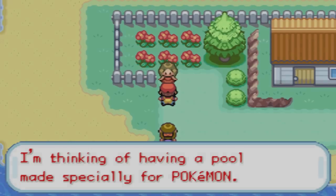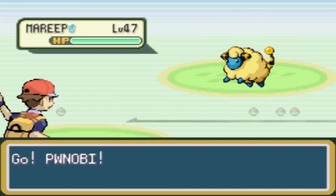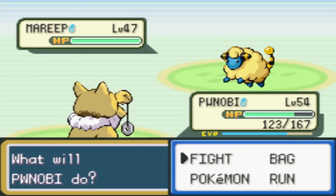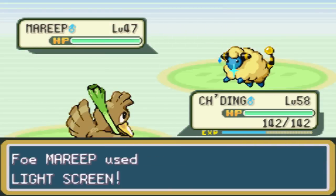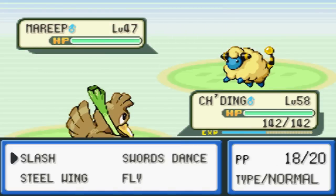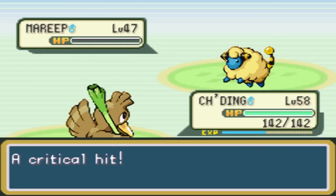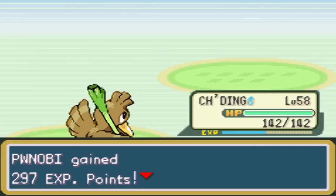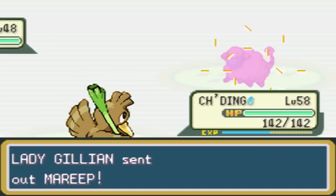I don't remember which one it is for us. We got Squirtle at the start, so I'm not sure which one it is. She's thinking of having a pool made specifically for Pokemon. Why does this matter? This is a Marill - it's Electric. I know, but I'm still gonna switch into Shading because I don't care. After Mewtwo and after the Elite Four, I think that'll probably be the end of this game. On Island 7, there's some stuff - I'll go show you guys later, just so you can see what's going on over there.